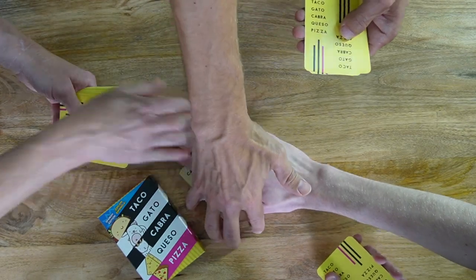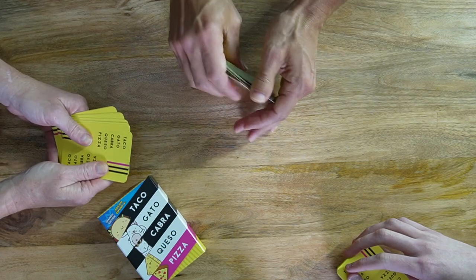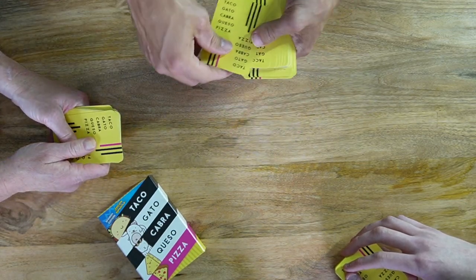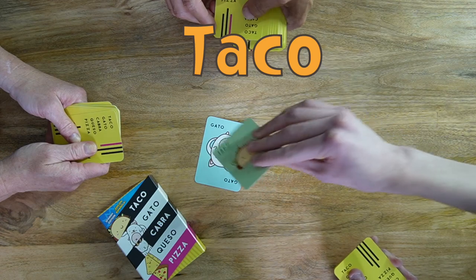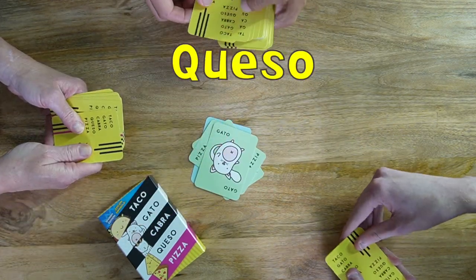When this happens, all players must race to slap the pile. The last person to do so must take the entire pile of cards and put them at the bottom of their deck. That player then starts the next round by flipping a card over while saying taco, and then the next person says gato, and so on.